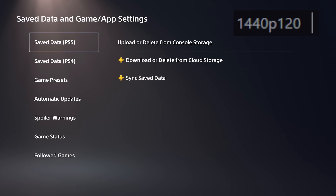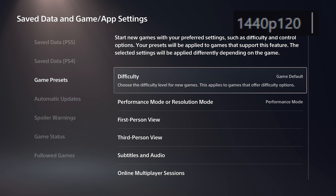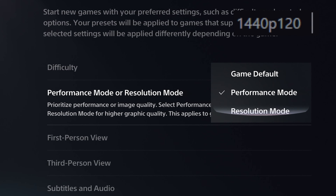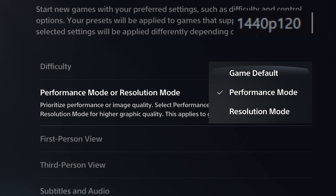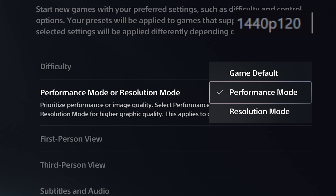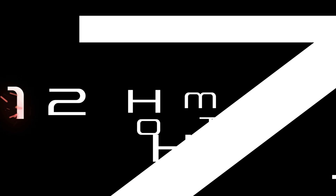There's an option on PS5 where you can change the default game preset, which games can use to optimize settings when you open them — but sadly not every game follows this setting, so it's best to check in-game settings yourself. I'm wondering whether this option can affect the console or controller input lag — let me know if you'd like to see a test for this in future videos.